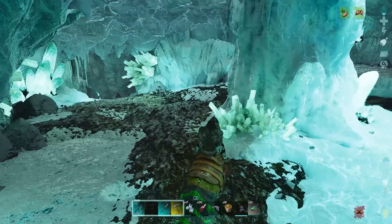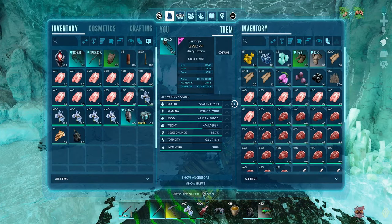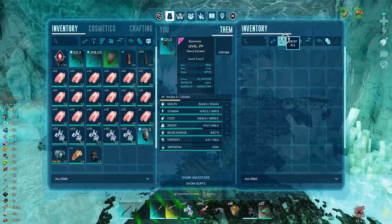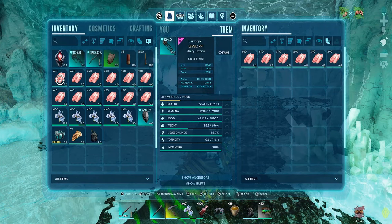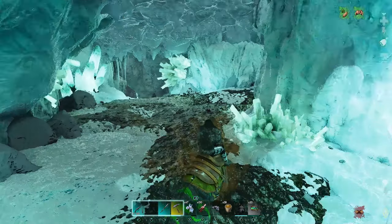There is another loot crate spawn location right here. The other thing about this cave is there are no explorer notes — neither of the ice caves actually have explorer notes. So you can do your full explorer note run without ever actually entering this cave.